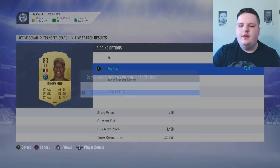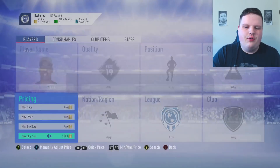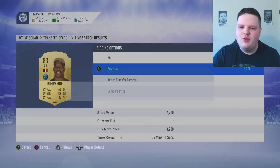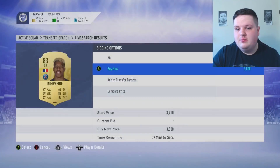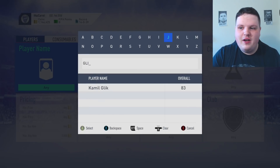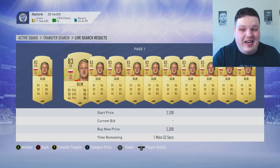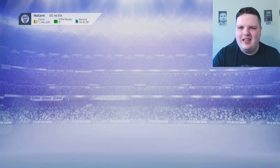I hope they bring out the Most Consistent players tomorrow because this is a bit ridiculous. We're going out and buying some League One players just because they're needed for chemistry. I know I'm probably overpaying but I want to get through as many of these packs as I can, even though they're kind of bad. We could get a Tammy Abraham or even a James Collins.